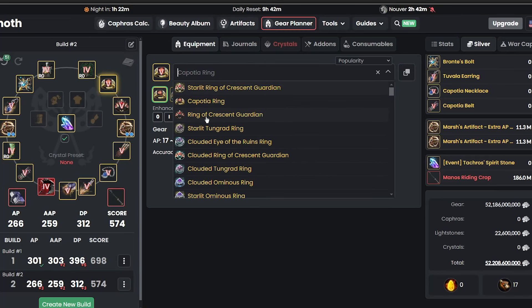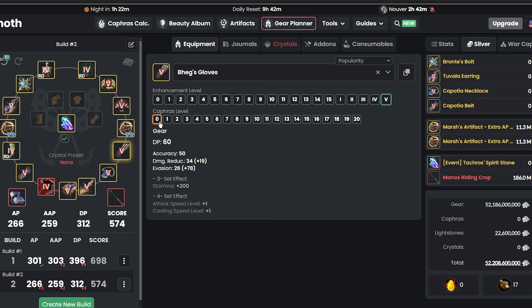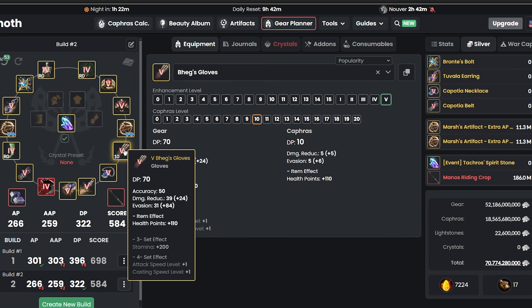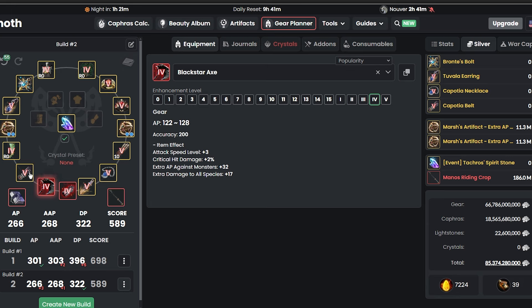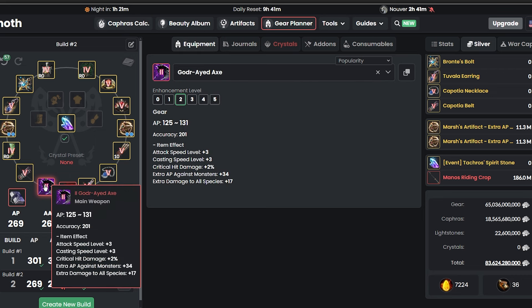Eventually these two slots will fill with Ring of Crescent Guardian. Step by step, go for that first. If you get any Caphras, always add them to your armors now and get them to level 10 as soon as possible. While working on that, you can also try to get the Awakening Black Star for a little extra AP against monsters.